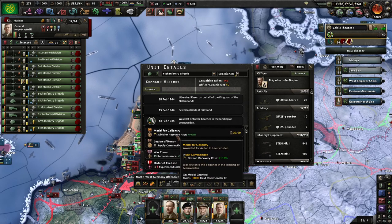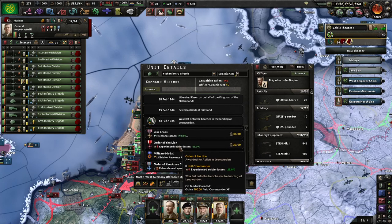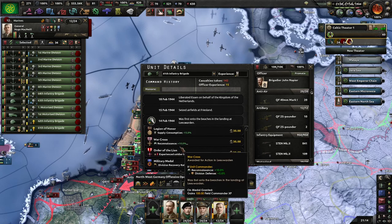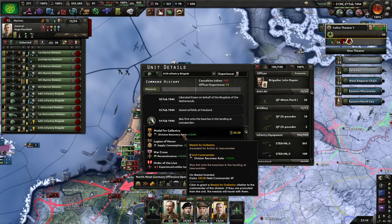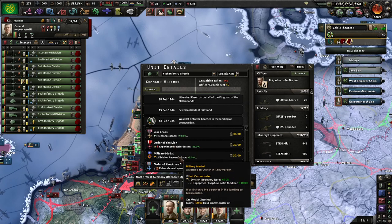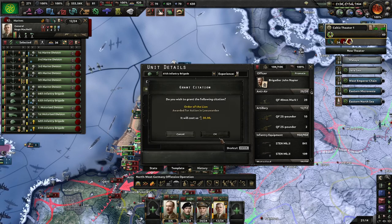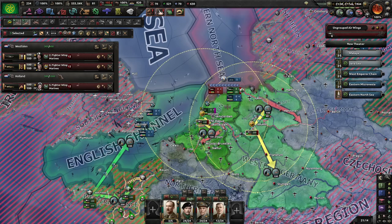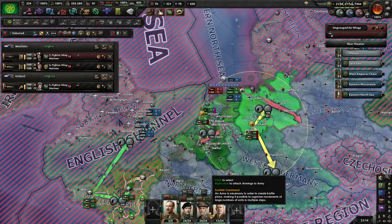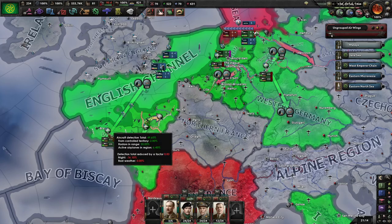Let's see - vision recovery rate, recovery rate with equipment. Experience and soldier losses - we don't have a lot of spare manpower. Attach one of these fighter wings to the push command.